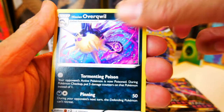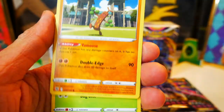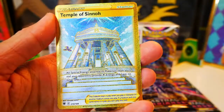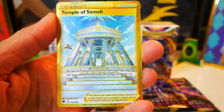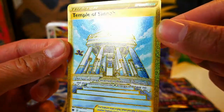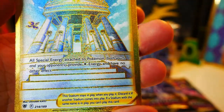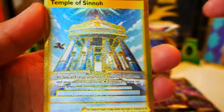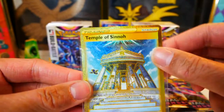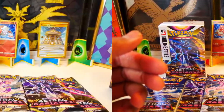Fire — I always guess fire. Steel. Hisuian Overqwil, Kamado, Jubilif Village, Pachirisu, Yanma, Drifloon, Sudowoodo, Comfey, Swinub, and the Temple of Sinnoh. We've got a gold card in our fourth pack! Man, that is beautiful. Temple of Sinnoh — what does it do? All special energy attached to Pokemon, both yours and your opponent's, provides colorless energy and has no other effect. That is a game changer against Fusion Strike decks, against Single Strike and Rapid Strike.